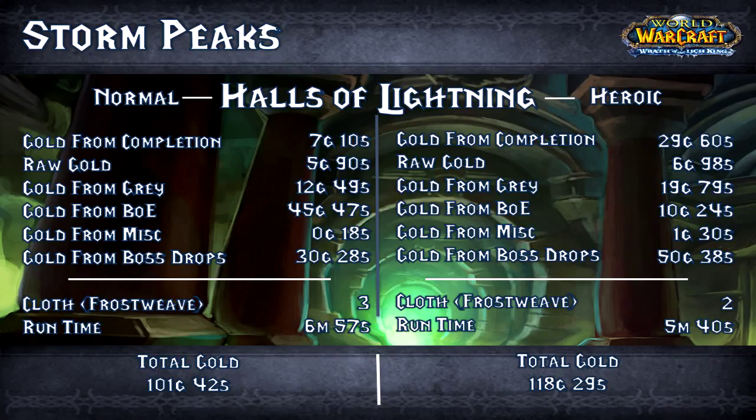Gold from completion: 7 gold 10 silver. Raw gold: 5 gold 90 silver. Gold from greys: 12 gold 49 silver. Gold from BoEs: 45 gold 47 silver. Gold from miscellaneous: 18 silver. Gold from boss drops: 30 gold 28 silver. Frostweave: a mere 3 pieces. Runtime: 6 minutes 57 seconds.